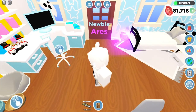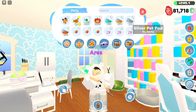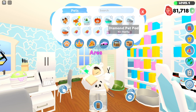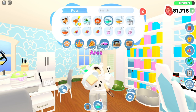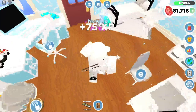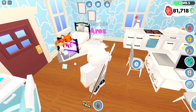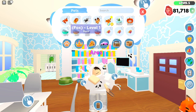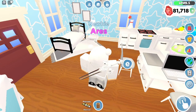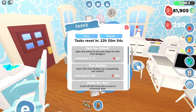I'm already level 4 after throwing some. We got a horse — not bad. The silver pod gives you 35 EXP, the gold one gives 50, and the diamond one gives 75. Let's throw all of these. Look at that — I'm already level 5! We got a lion too, which is cool. Not even five minutes in and I've leveled up twice — that's pretty fast.